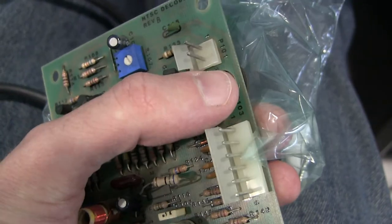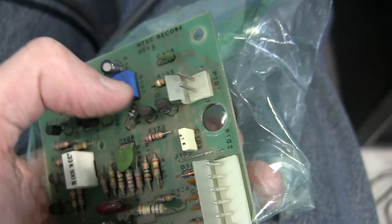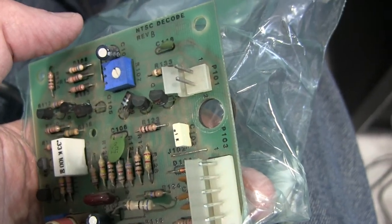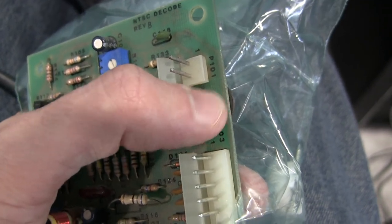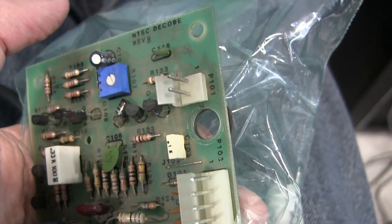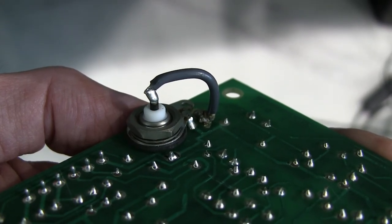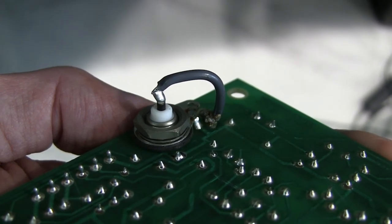The next thing to fix is this NTSC decoder. The input BNC port kind of fell apart while I was trying to unscrew it, so I just threw everything in a bag and took it home. It looks like a wire broke — possibly during cabinet transport — the signal wire. I soldered the wire back on. It's not the best soldering job, but I think it'll work. Let's put it inside the cabinet and see if this NTSC decoder works.